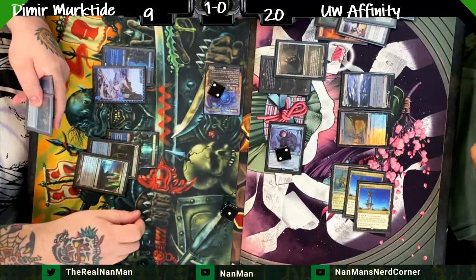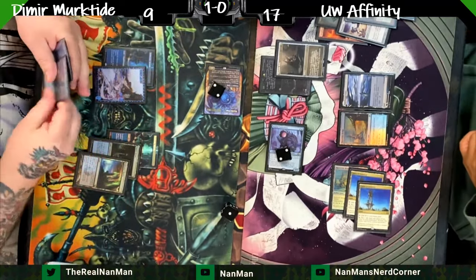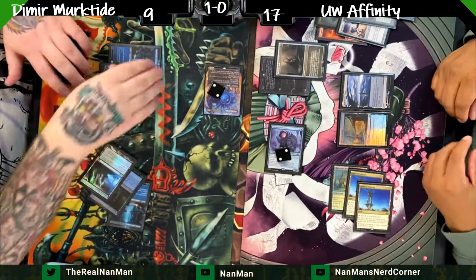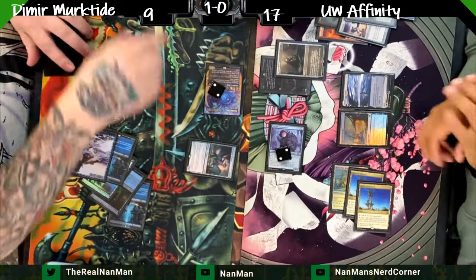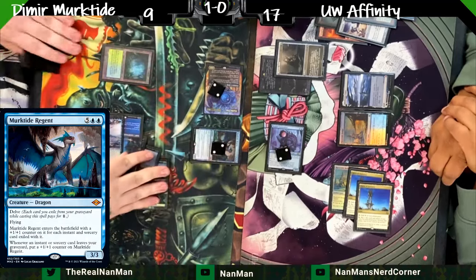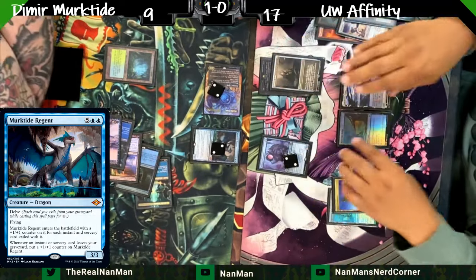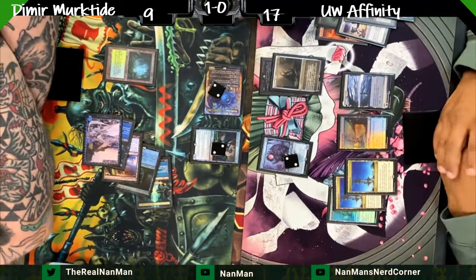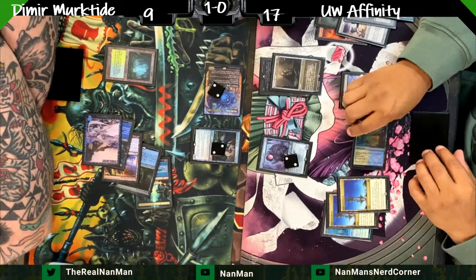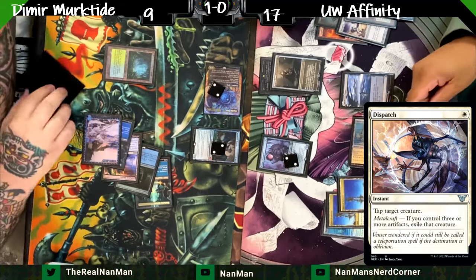Three damage lets us draw a card — could be the turning point. We've got a Murktide, but we still have to be very careful. He just says screw it, let's get it out there — tap out to get Murktide on board. We only have two things in the graveyard because of that Soul Guide Lantern, so we had to get rid of what we had. We're basically setting ourselves up to fight against Kappa Cannoneer and try to race it.